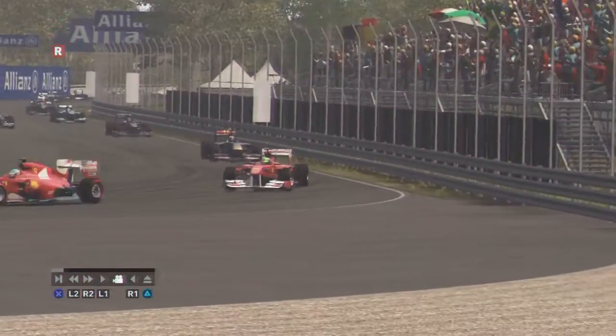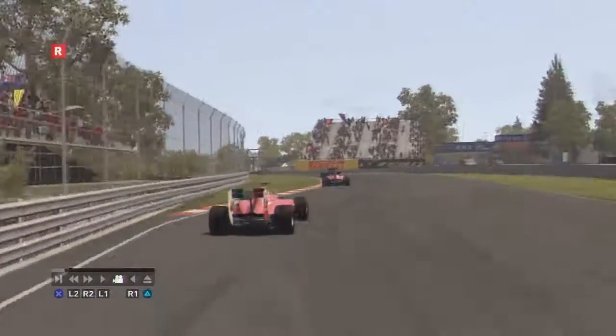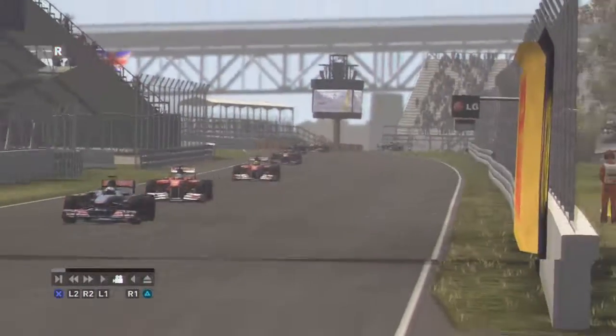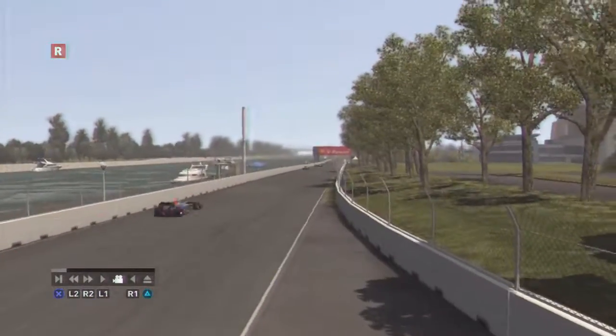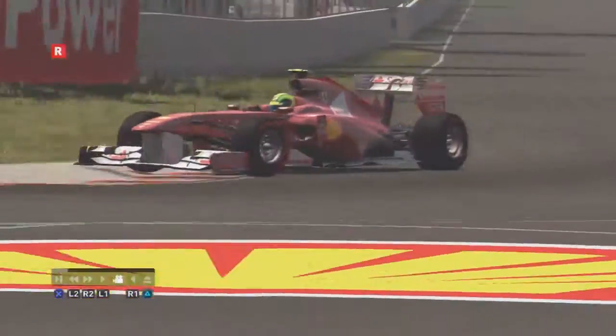This is a seven-lap Grand Prix at Montreal. As they go into the hairpin, Domic Blue will be looking to deploy his DRS — not available until lap three, so that will be a factor later in the race on this huge straight. There are two DRS points on this track: a massive straight before the final chicane and the start-finish straight, all activated by one DRS activation point.